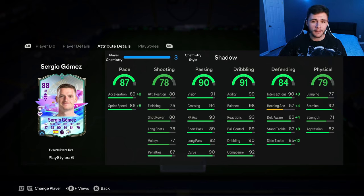With the Shadow chem style, his defending is a lot better, and I do think defensively he was really solid as a left back. His interceptions were really good, he does have decent defensive awareness, and most surprisingly his stand tackle was really good. Last but not least, 79 physical for the card — he isn't the strongest of players but he does kind of make up for it with his aggression, and the 92 stamina is very important if you want to play him as a center mid or as an overlapping fullback. Overall, boys, I'm going to go ahead and give the card a 9.2 out of 10 rating.